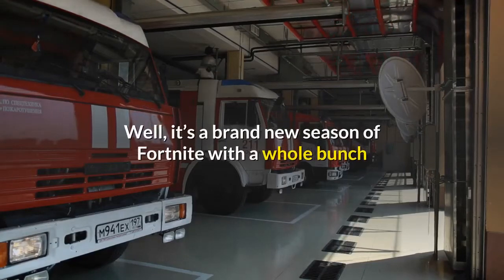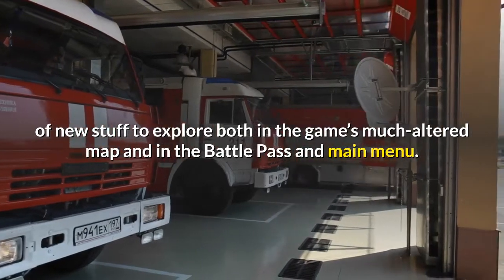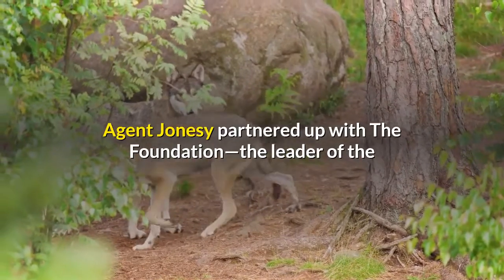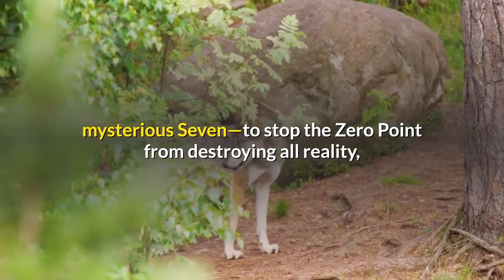It's a brand new season of Fortnite with a whole bunch of new stuff to explore both in the game's much altered map and in the battle pass and main menu. Agent Jonesy partnered up with the Foundation, the leader of the Mysterious Seven, to stop the Zero Point from destroying all reality.